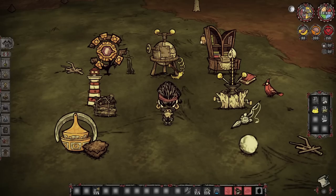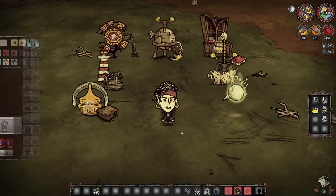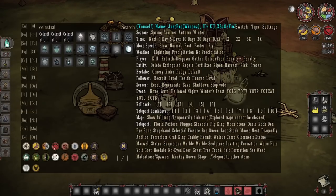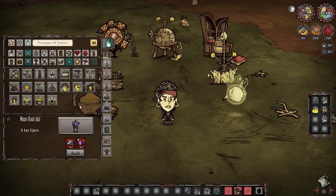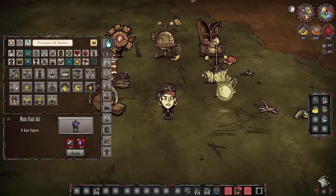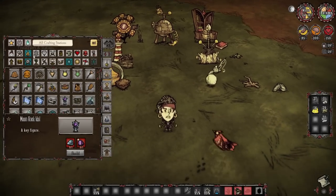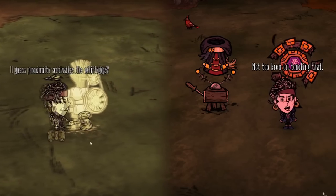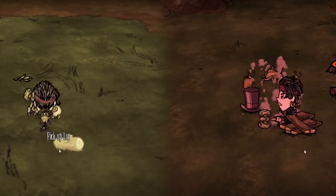Nevertheless, the Orb should ideally be present in your base as it allows you to swap characters at any point with the Celestial Idols and the Portal Paraphernalia. Of all the crafting stations, some are simply better than others — the Alchemy Engine is a better version of the Science Machine, and the Shadow Manipulator is a better version of the Prestohaditator. You're perfectly fine to just hammer down the Science Machine and Prestohaditator once you get their upgraded versions.